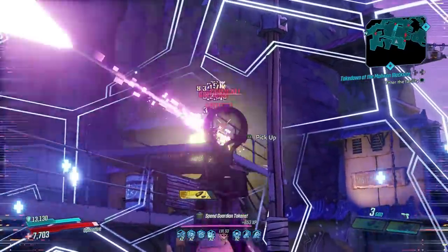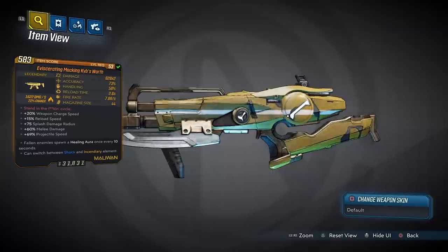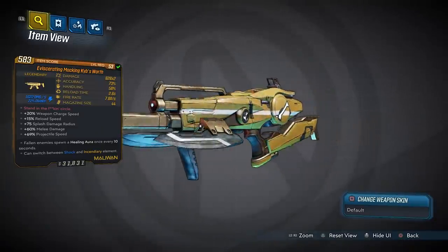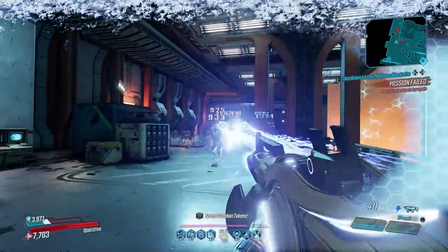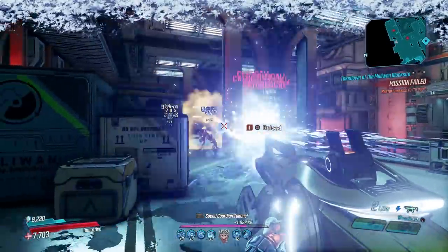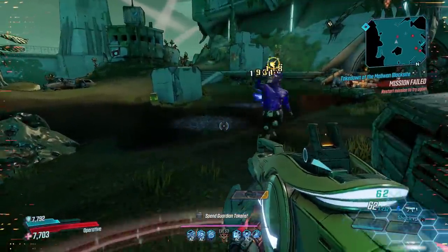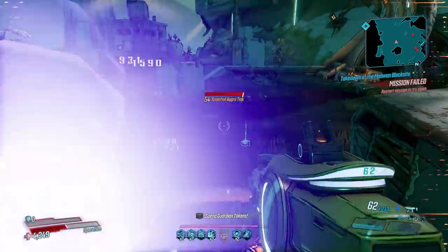The next weapon you'll want to have at your disposal if you don't have it already is the Kaib's Worth, a Maliwan SMG that can only be obtained by defeating Wotan at the end of the Maliwan Takedown. The Kaib's Worth is a great gun that is unique in the way it performs well both offensively and defensively. After killing an enemy with the Kaib's Worth, a healing aura will spawn where they fell. This effect happens every 10 seconds and is powerful enough to keep you alive under heavy fire.